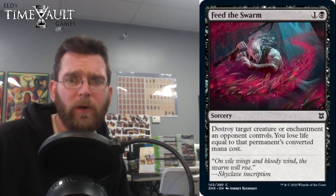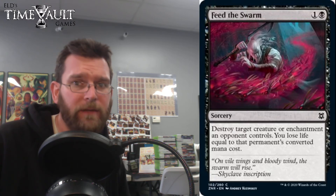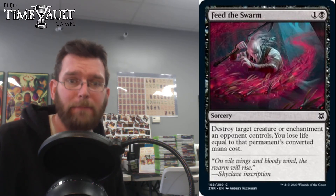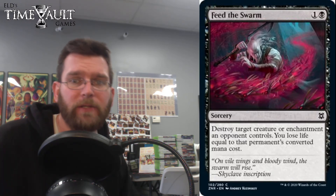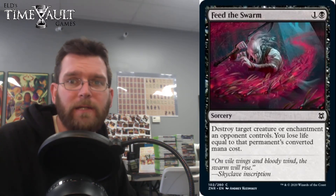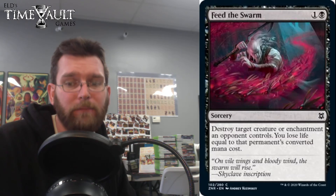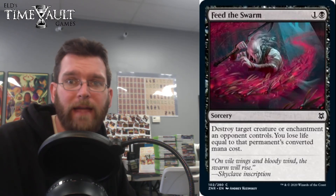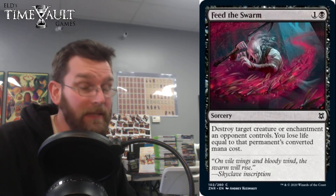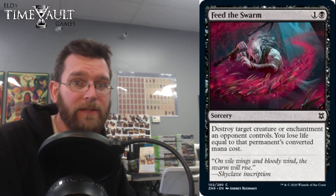Feed the Swarm is a pretty significant printing. It bends the color pie, giving black the ability to deal with enchantments, but in a black way where they lose life equal to the permanent's converted mana cost. One of those greatness-at-any-cost type situations — black bleeding into the other colors with the ability to handle enchantments with a targeted card, which is something they've avoided doing for the last almost 30 years that Magic has been around.